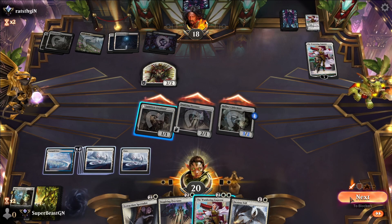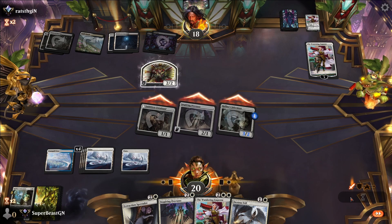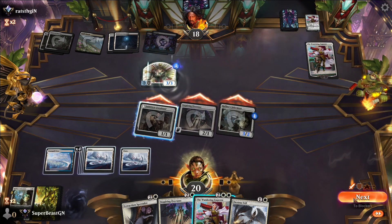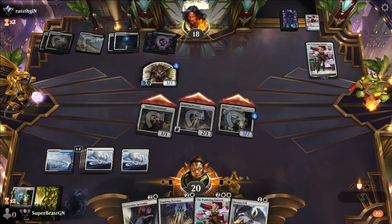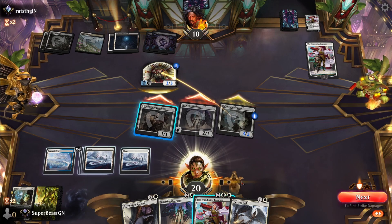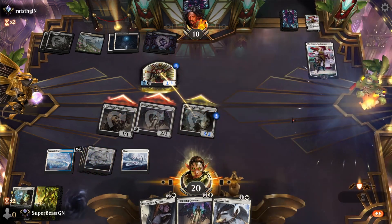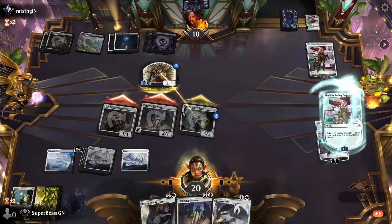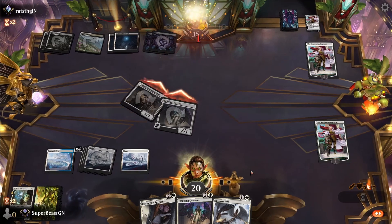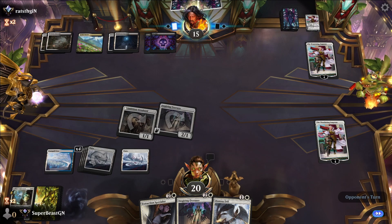I'm not going to Ambitious Farmhand yet until they play their other threat — there it is. I hope you're ready to lose. I think this is what I have to do here. We can get the Extraction Specialist out and get that Informant back.